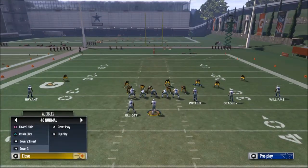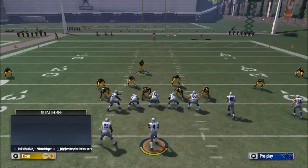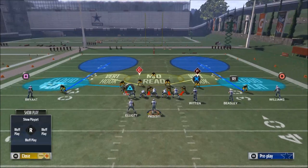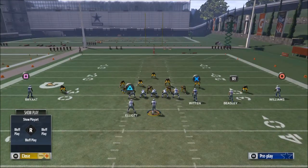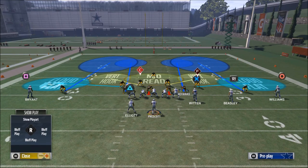For example, going back to cover 2 invert — we have that in our quick audibles. If this is our base play, what I like to do is drop my ends into coverage into the seams. I think it helps and it does a really good job protecting those areas.